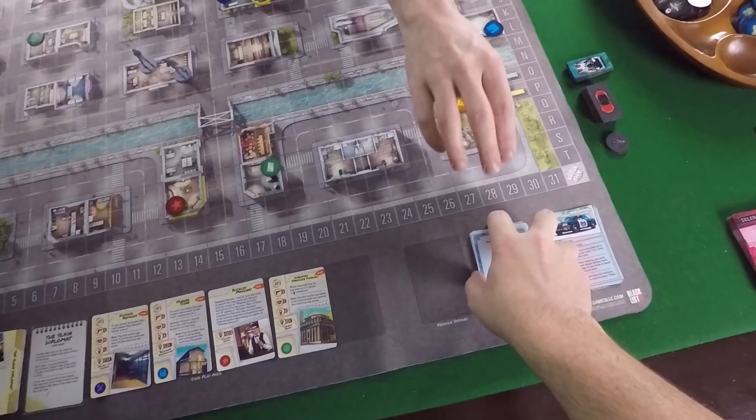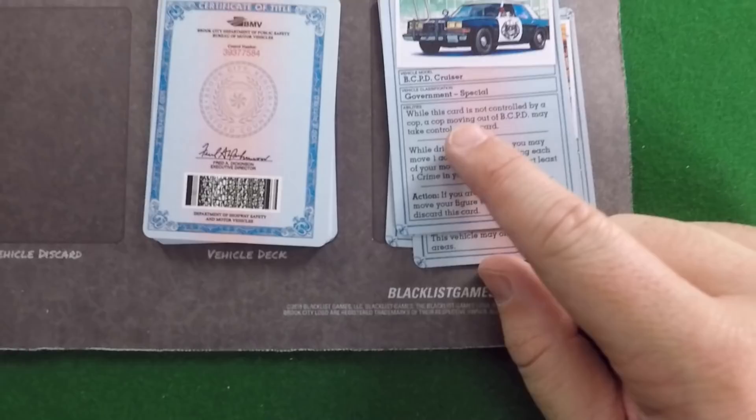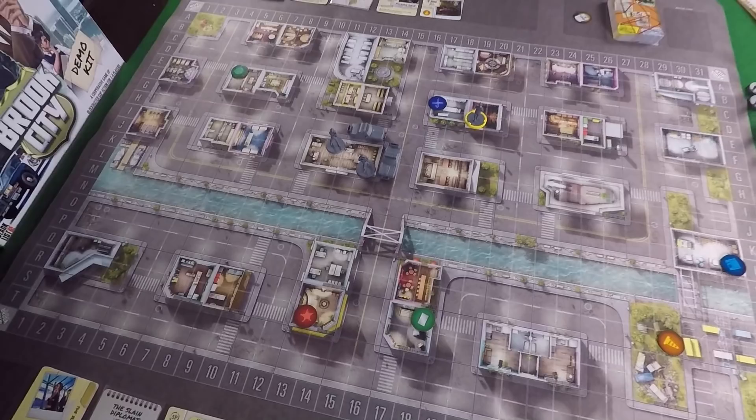Any vehicle you can get in the game is face down in the vehicle deck. Special vehicles like police cruisers or boats go off to the side in a special deck with special abilities and instructions for how to acquire them. You start with your police cruiser, which goes into any street next to BCPD - usually best placed adjacent to your cop so you're ready to go right when the game starts.